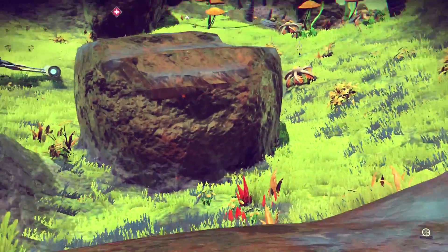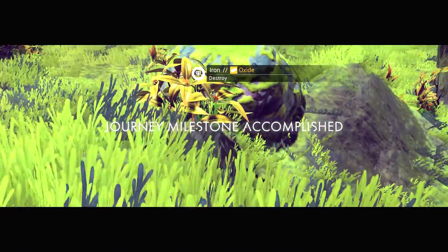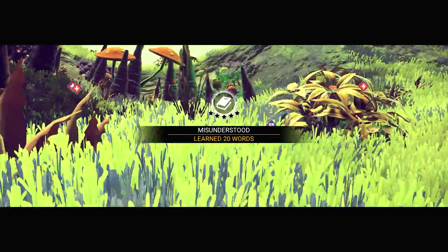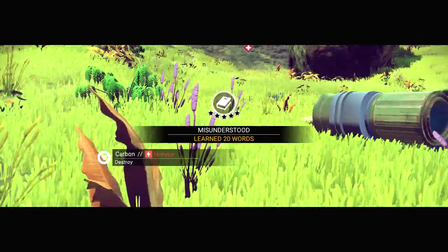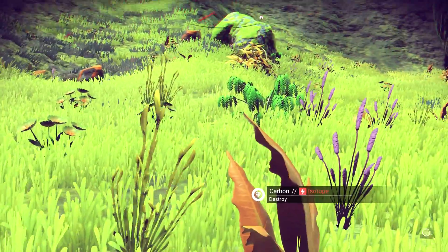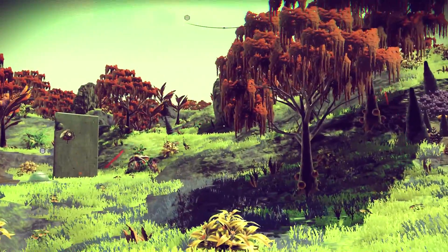Is there anything else around here? We got a new journey milestone — probably like 20 words learned, I'm assuming. Yep. Misunderstood. We're starting to get quite knowledgeable, and I almost guarantee... there's carbon. Carbon is nice, but is there any plutonium? No, that's just the rocks that are around.